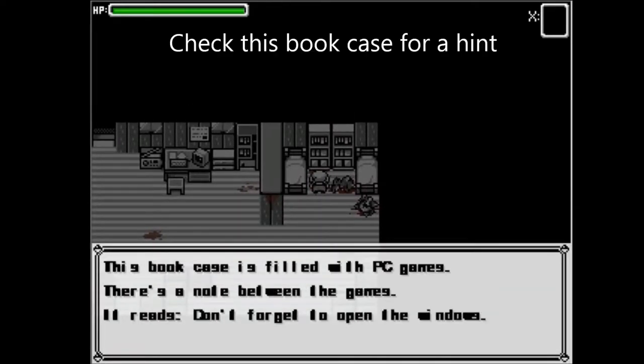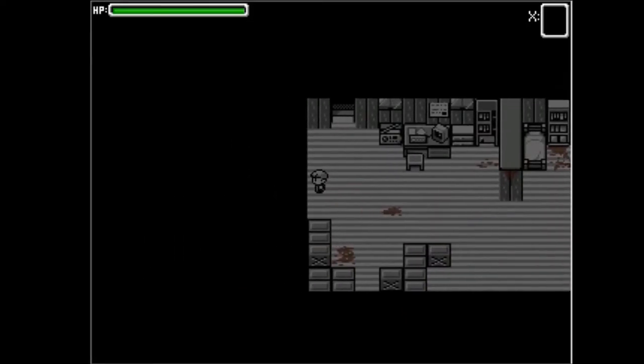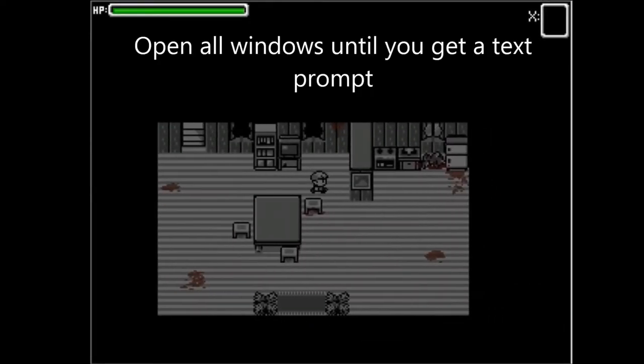There's a note! 'Don't forget to open the windows.' Okay, this might be the house. If this is how you get the Helix Fossil, I'm gonna put it in the video description. Here's how you get the Helix Fossil — you're in this house, and I guess you open the windows.